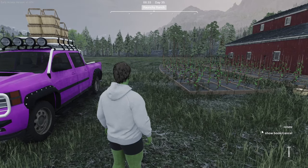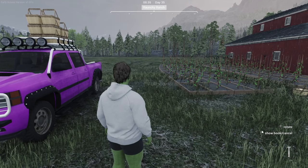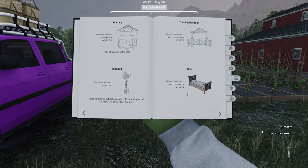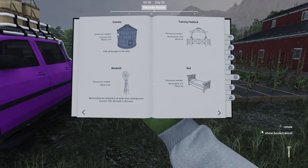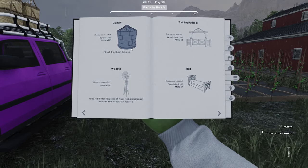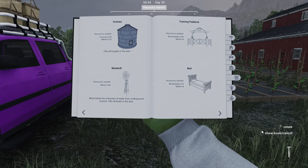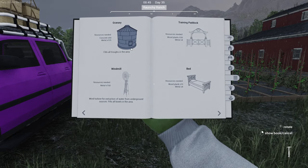Welcome back to Ranch Simulator. In this video we're going through the automatic feeder - how to get one and why it's so good. If we go to our build book and look under the category with the three lines, you're going to see the granary. It fills all troughs in the area and you'll need 50 concrete and 125 metal to build it, but it is so worth it. It saves you a lot of money and a lot of time.